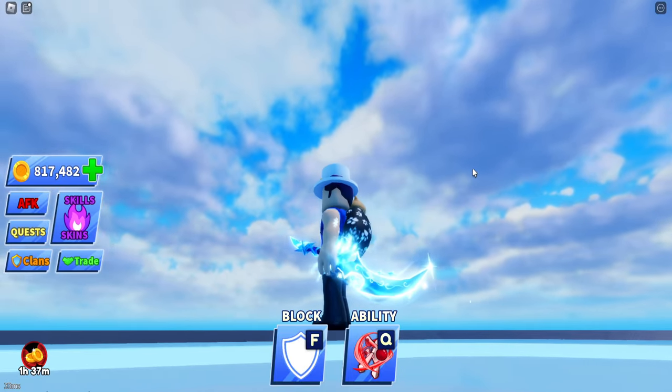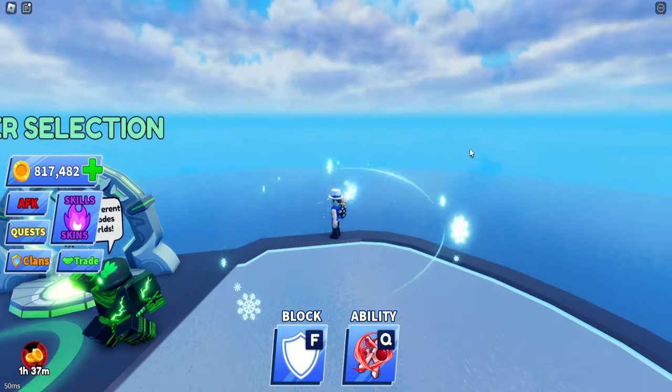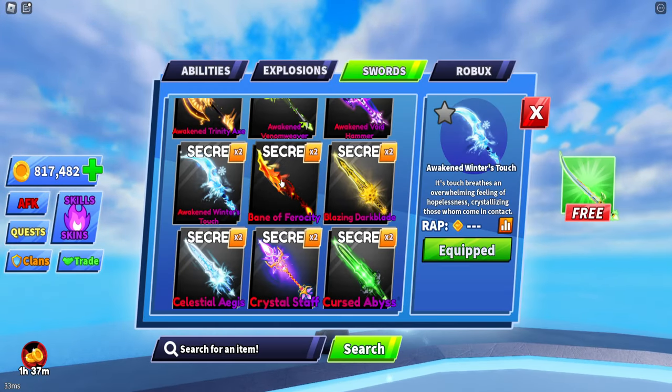Awakened Winterstarch up next — a nice big snowflake, kind of in your face to be honest, but it looks nice on your hip.